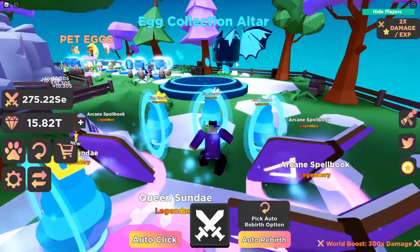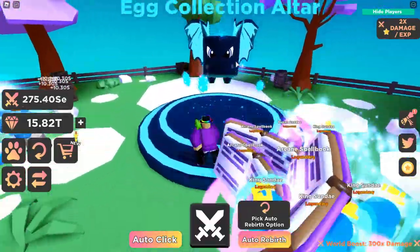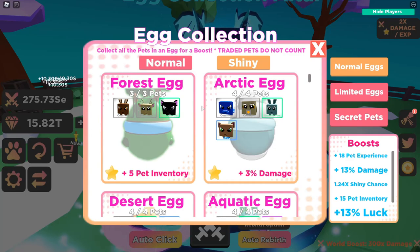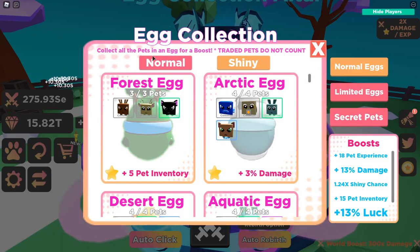The next thing added is the Egg Collection Altar. This is actually from Pet Ranch Simulator 2 if you guys have played that game. If you go here you're going to be able to get free boosts just by getting all the pets in every single one of the eggs. But if you trade your pets, it's not going to count — you actually have to hatch them yourself.